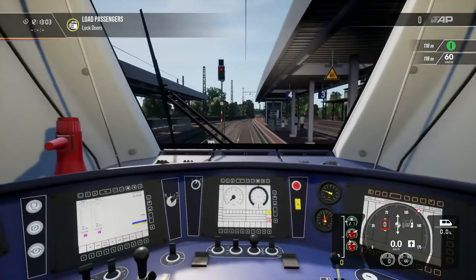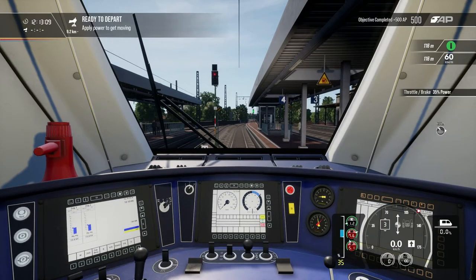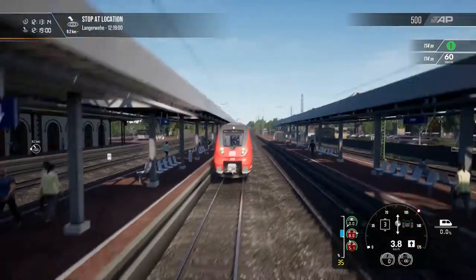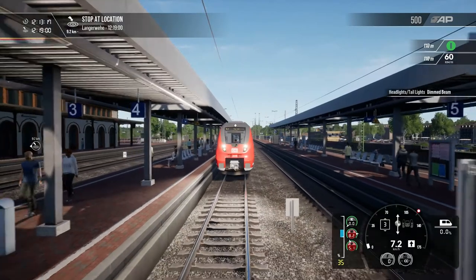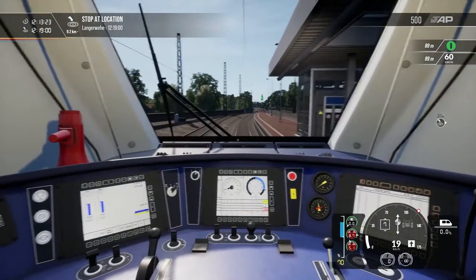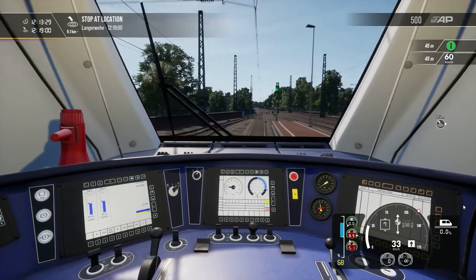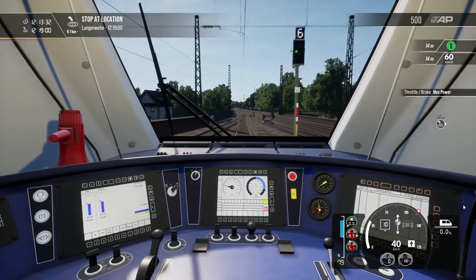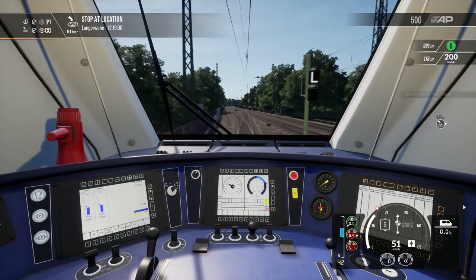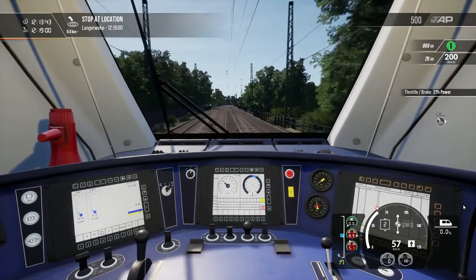What sort of light setting have we got on the front? Just dimmed beam will suffice. So out of Duran, the speed limit — we're gonna go with 120. It's quite fast out of the station, 120 kilometres an hour. Hang on, no, it's dropping to 60. It's a good job we didn't accelerate too fast there.